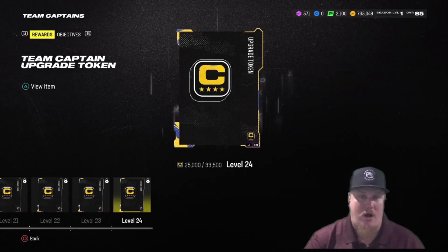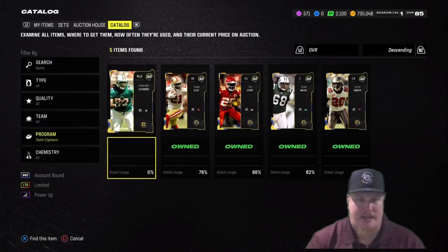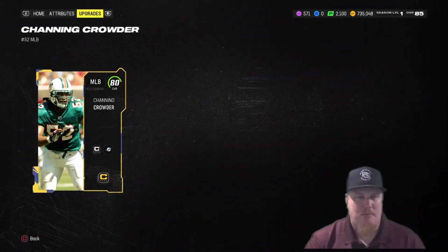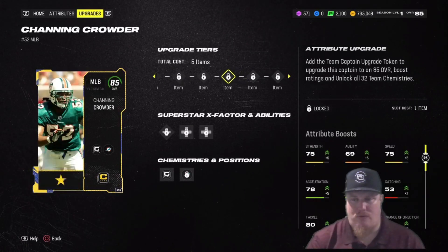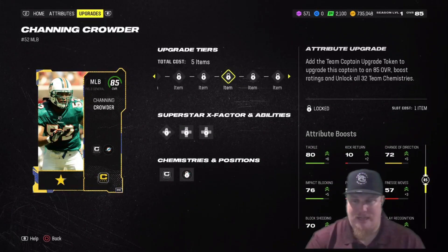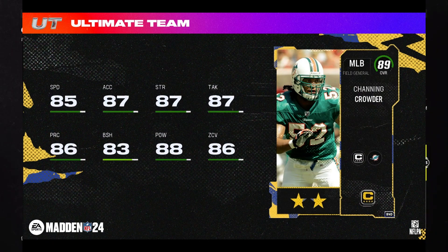Let me show you what this Channing Crowder looks like. At 80 overall: 75 speed, 75 strength, 80 tackling, 80 play recognition. Once upgraded to 85 overall, you're looking at 80 speed, 80 strength, 84 awareness, 86 tackling, and 84 play recognition. If you fully upgrade with all captain tokens to 89 overall, you'll see 85 speed, 87 strength, 86 awareness, 83 block shedding, 86 play recognition, and 86 zone coverage — not bad at all for a middle linebacker.